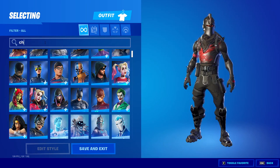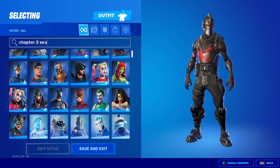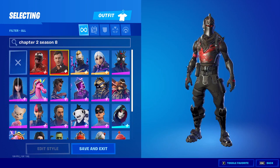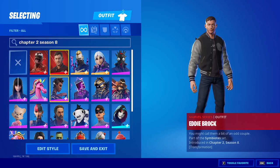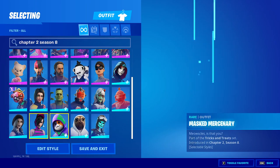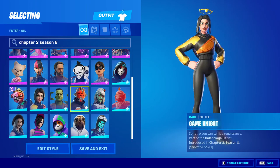If you want to get the latest skins, just search up Chapter 2 Season 8 and then you'll be able to get all the latest Chapter 2 Season 8 skins that are in the item shop and other skins as well. You can see that we have every skin from Season 8 and you can select any of them that you want.